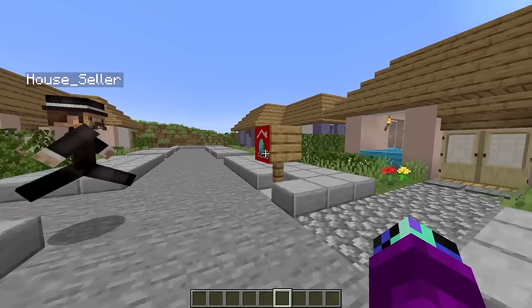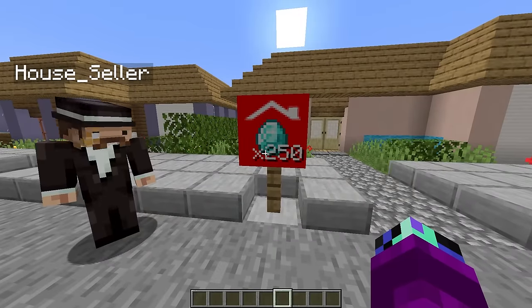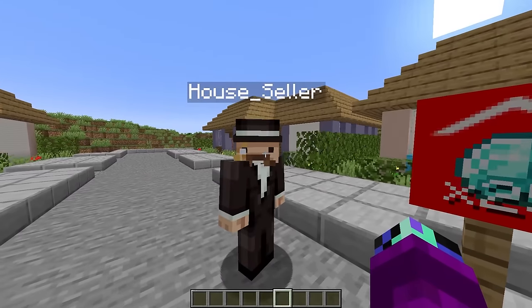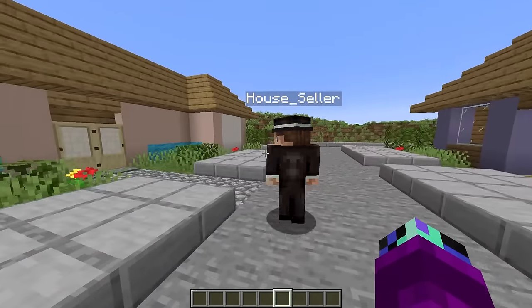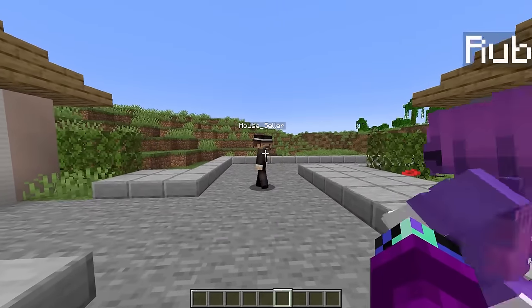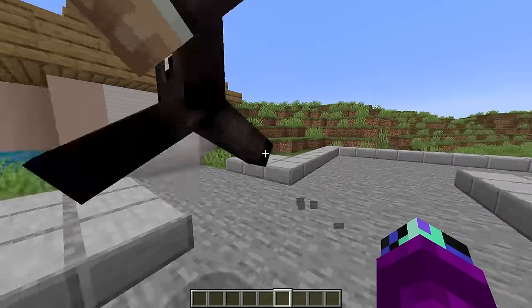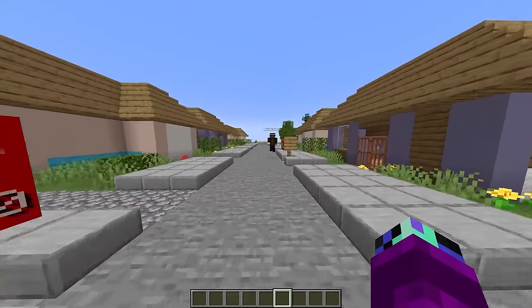That one over there has a sign - 250, and if 128 is out of your price range you really can't live in this neighborhood. There's got to be some house we can afford. Let me think... I've got an idea - there's this one plot I've been trying to sell for years.